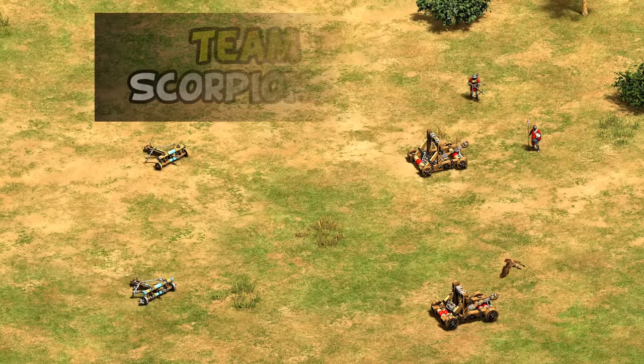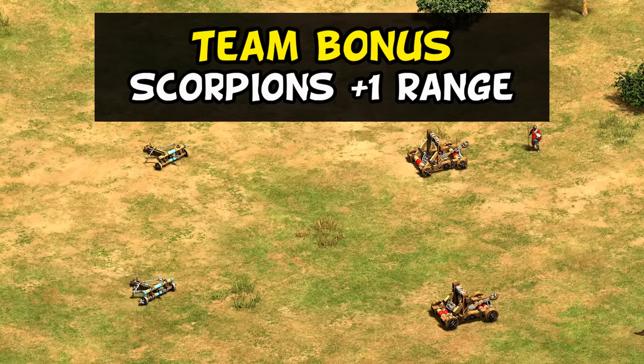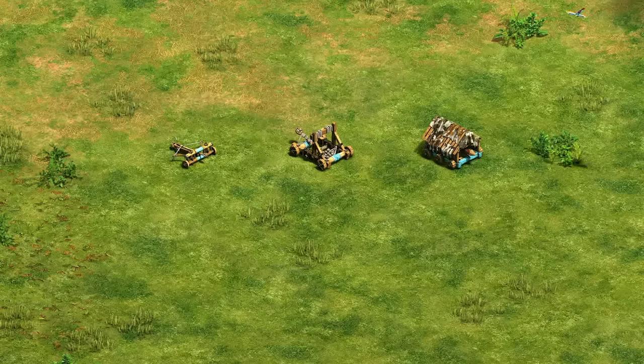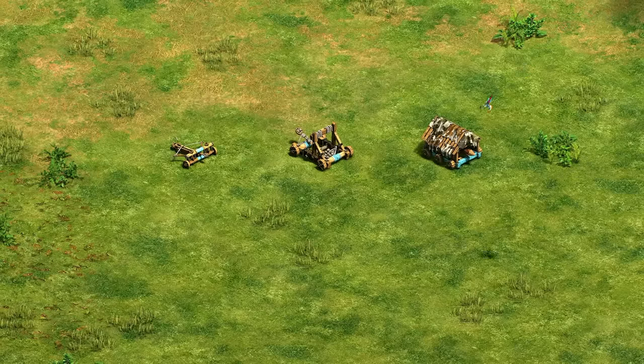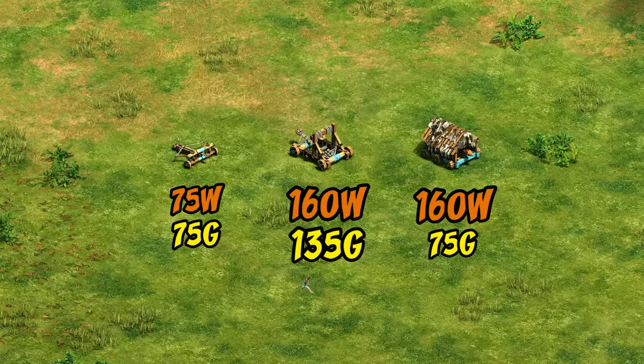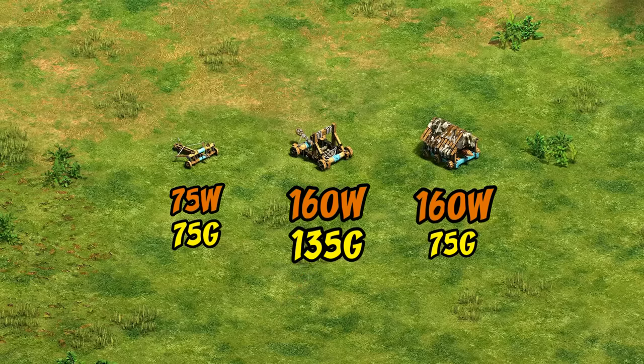Starting with their team bonus, their whole team's Scorpions have plus one range, meaning they go from seven to eight in Castle Age and up to nine in the late game with Siege Engineers. In Castle Age, this is a big deal, going from equal to now outranging crossbows, elite skirmishers, and mangonels, who all have seven range, and in Imperial have one more range than onagers without Siege Engineers. Scorpions are undeniably less popular than mangonels and rams, despite being quite a bit cheaper, but can be quite strong against archers or infantry in the mid-game, especially to defend against crossbow raids.